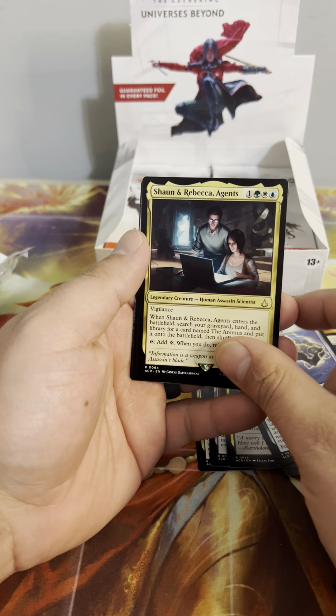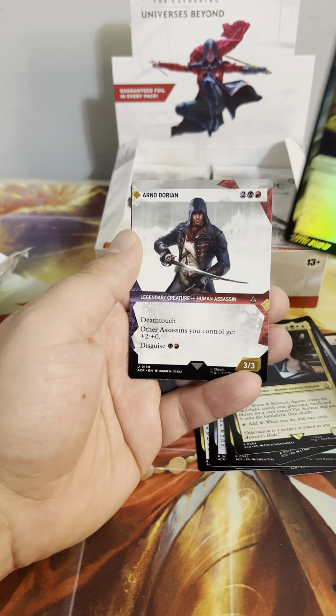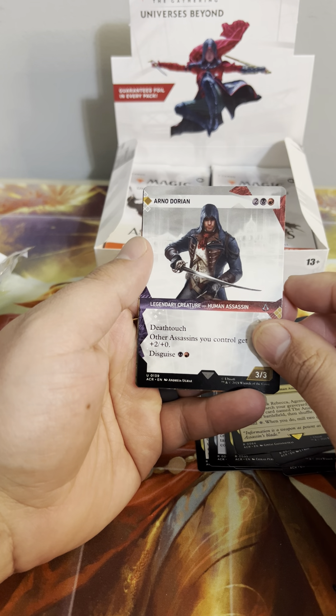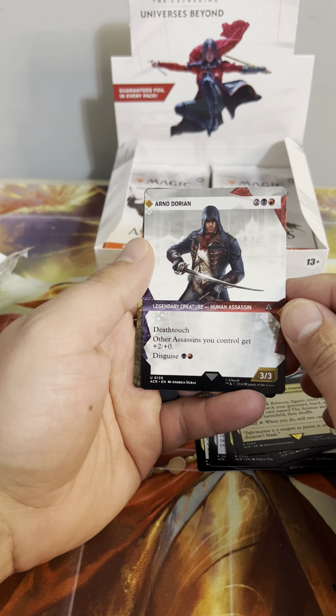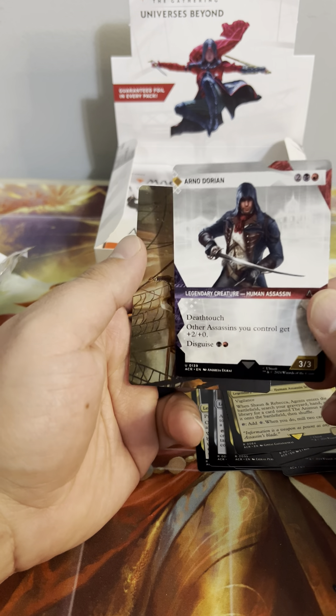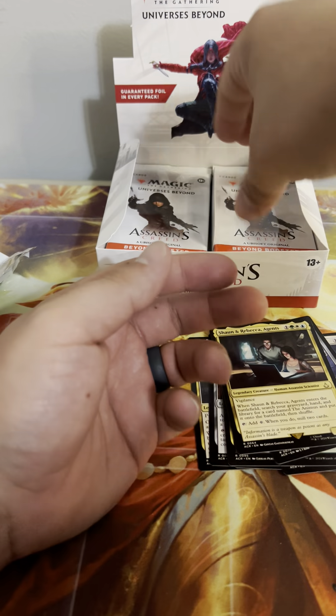Tap: add a colorless. When you do, mill two cards. Foil Murder — I wish they would quit reprinting that card. Arno Dorian — deathtouch, other Assassins get +2/+2, disguise for two mana. Not bad. There are definitely going to be some Assassins decks coming up in Commander for sure.